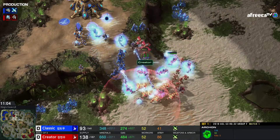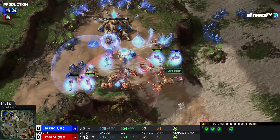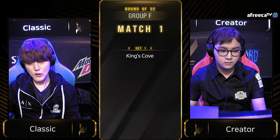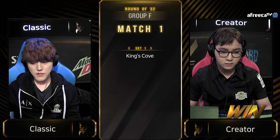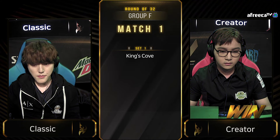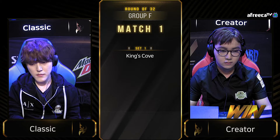Creator is now going to push across the map, and I think this should just be a one-two punch to victory. There's just more of everything here for Creator — 144 supply to 93. You can just barrel into the third here and just squish it. Going up a ramp is always a little bit tricky, but that's five Immortals against one — a pretty good metric for who's going to win this battle. Even on a map that really favors holding the third base, this is just going to be too much. Creator wins!